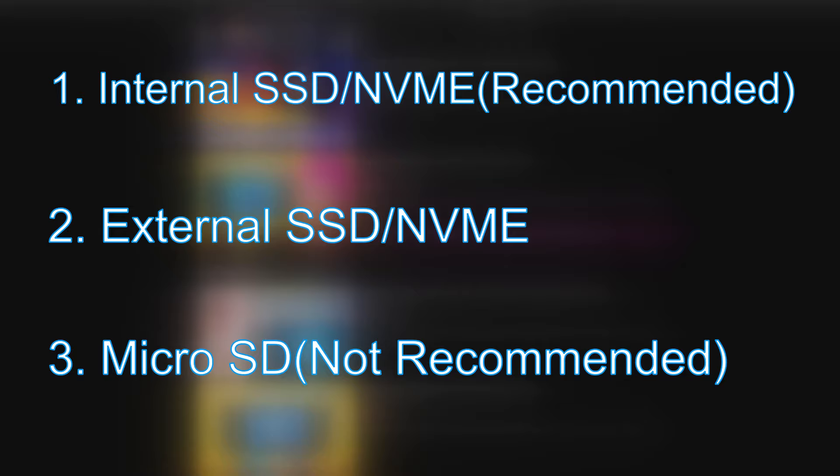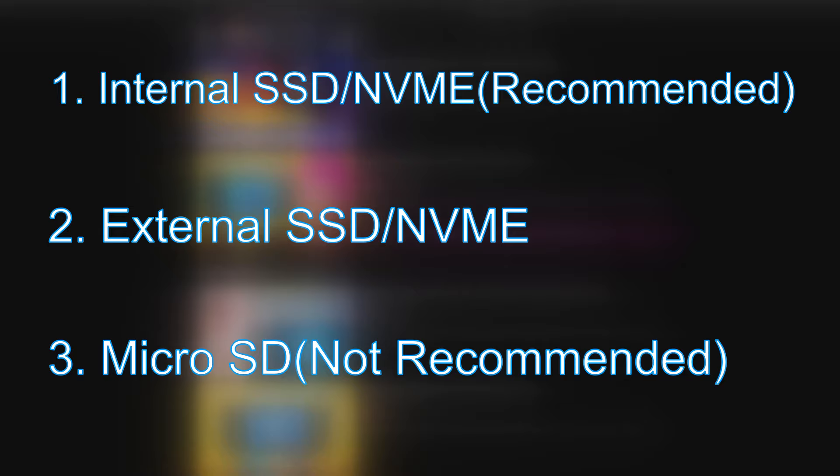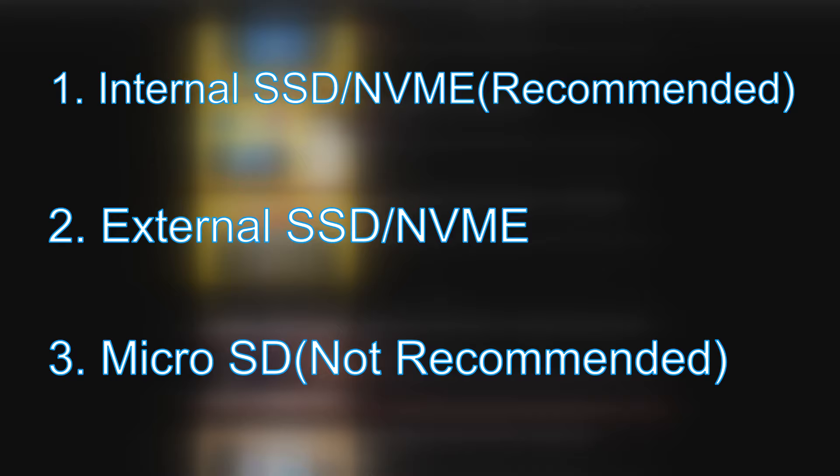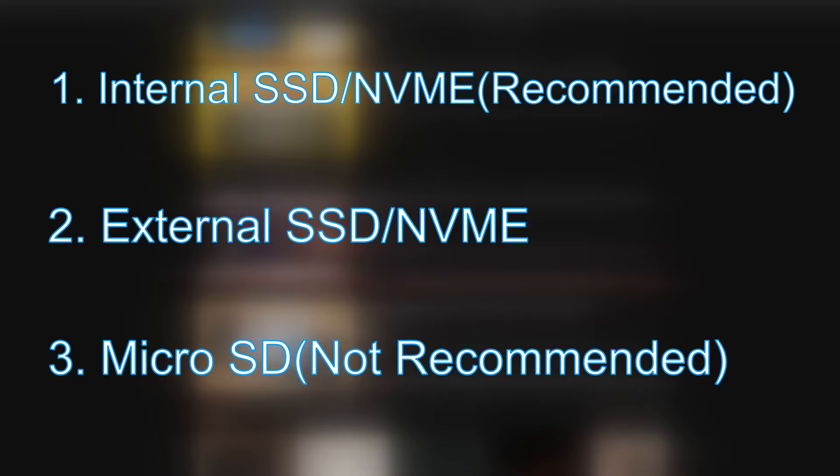Before you ask about booting a USB flash drive for Windows, you're lucky I'm even including the microSD option in this video. If you try to use a flash drive for running Windows, I don't want to hear about it. We're going to go over the pros and cons for each method and then list the required items. Timestamps in this video should lay them all out individually, so if there is a method you're particularly interested in, feel free to skip to the corresponding timestamp.